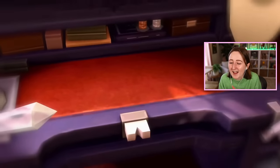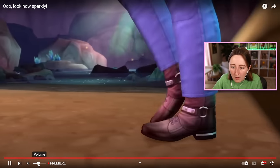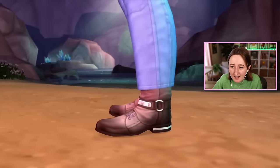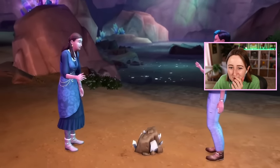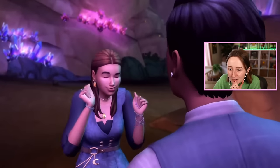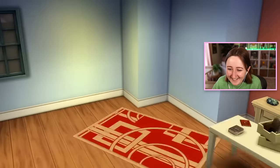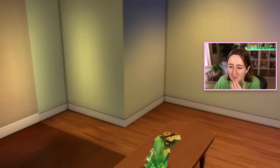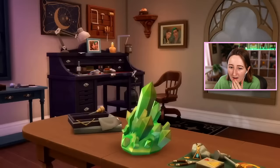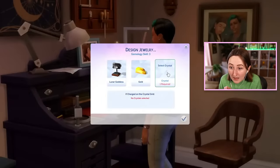Okay, here we go. What is it gonna be called? I have literally no idea what to expect. This is that secret lot in Oasis Springs — so interesting to try and make use of that a little bit more. Look at the hairs! Crystal Creations! Oh, I like it! The moon wallpaper — stop. We're gonna have to come back and watch this whole thing like three times, I'm obsessed. Oh, it is jewelry making! Oh my god.